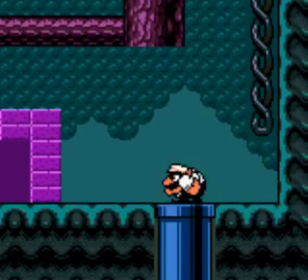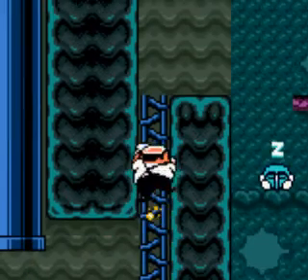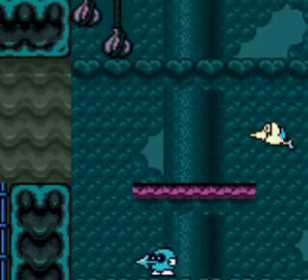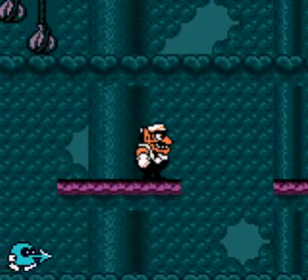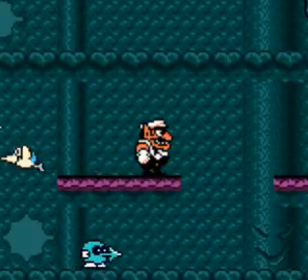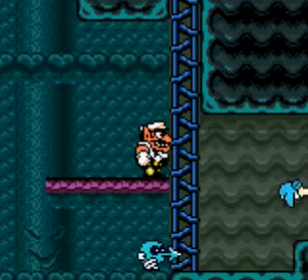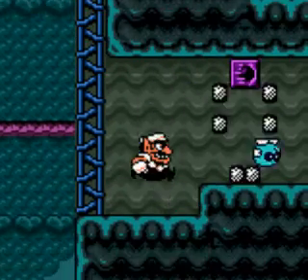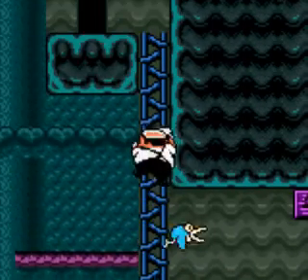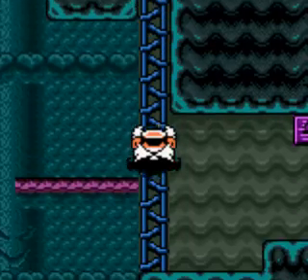I have to enter this pipe again. Now I need to destroy the blocks using this enemy, so you have to wait for it. Now it's necessary to destroy these blocks and let's go for the key. I need to be a bat.